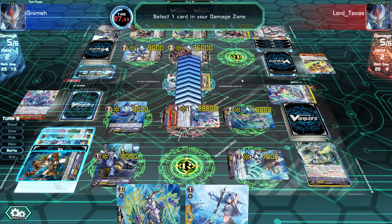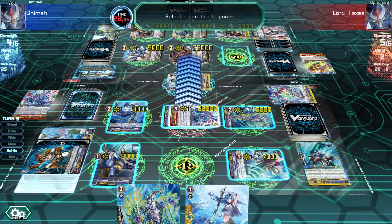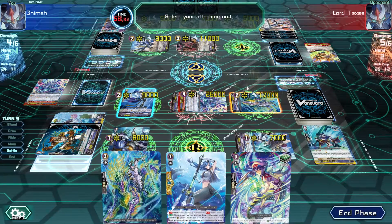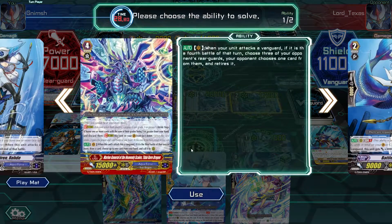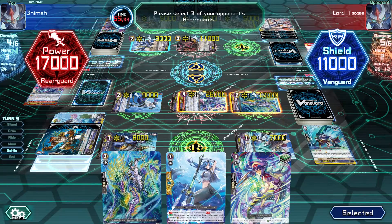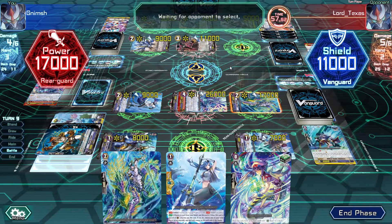So I'm healing. This is 16 against his... did he get 16? Let's buff this guy. I'm attacking here. If it's the 4th battle of the turn, choose 3 of your opponent's rearguards - your opponent chooses 1 card from them and retires it. Also, it wasn't standing a unit - so probably should have put it there. Giving power here was probably bad - that was a mistake.